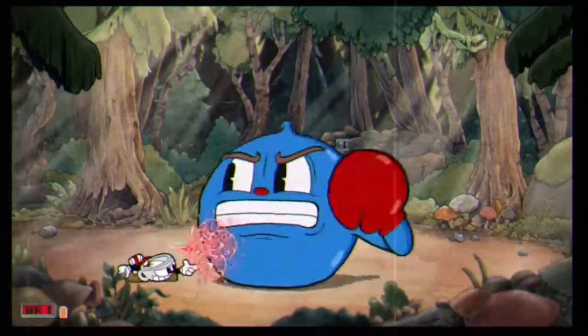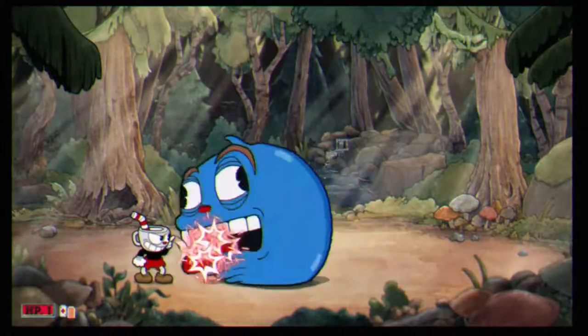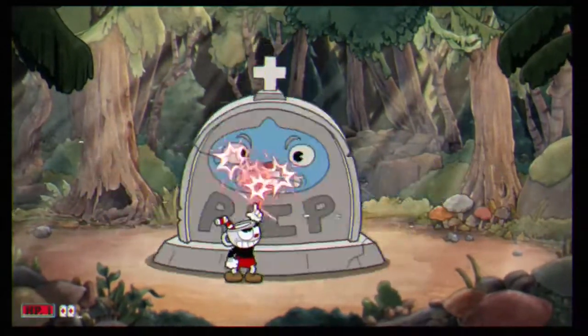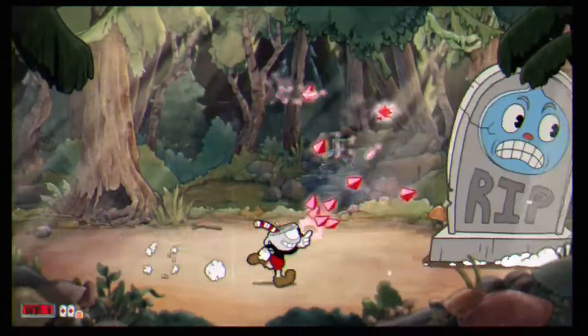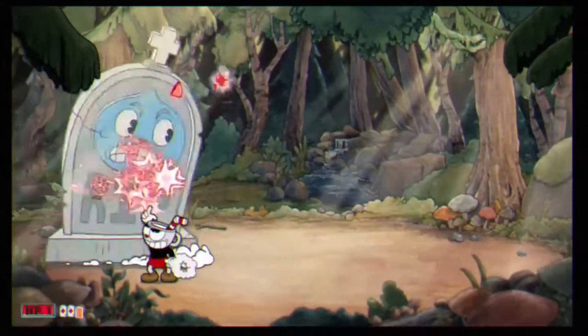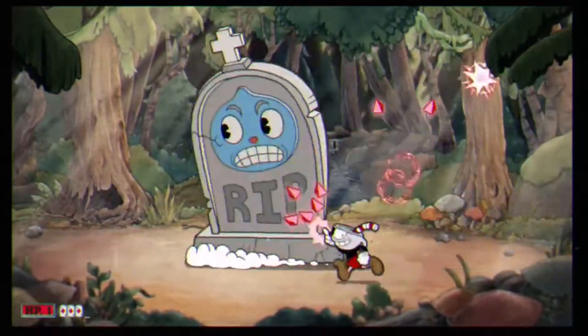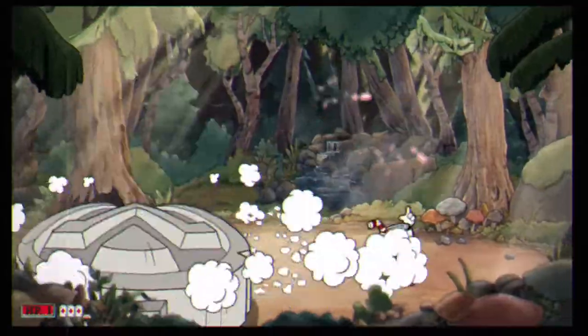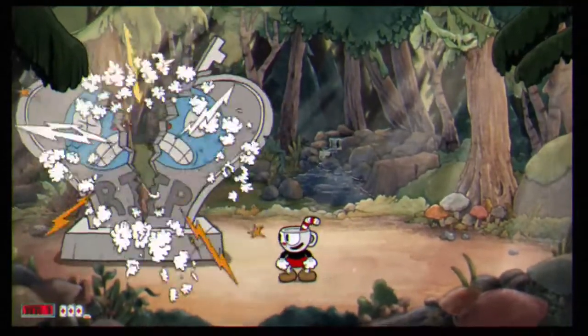When he throws up the boxing glove, go ahead and duck — that will more than likely set him into third phase with the gravestone. For the gravestone, you gotta keep shooting the blue part on top; you can't shoot any other part except the blue part. Then when he stops, it means he's going to attack, so make sure to invisidash. That should make it so you're able to beat Goopy LeGrand incredibly easily.